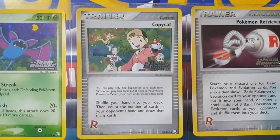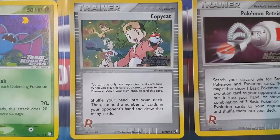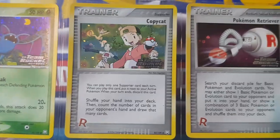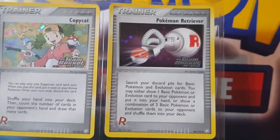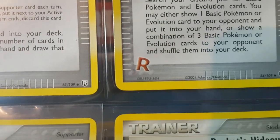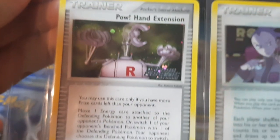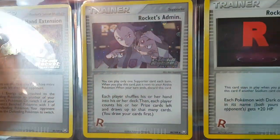There's a very famous card in EX Team Rocket Returns I'll talk about in a moment. We've got Copycat here — I believe this should be legal for play, it's got the same card text, but it's definitely worth checking the Poké Gym website and making sure it's on the list of old cards you can use in tournament decks. Lots of Team Rocket trainer cards — you've got the Team Rocket R logo in the bottom. Pow! Hand Extension is cool.